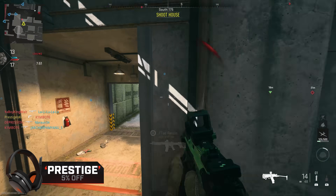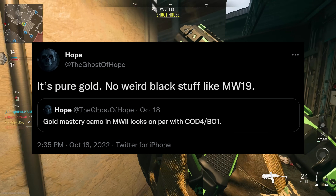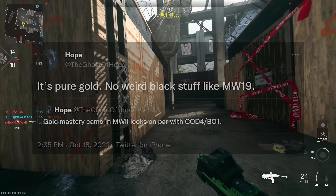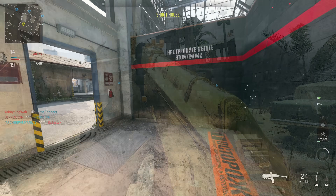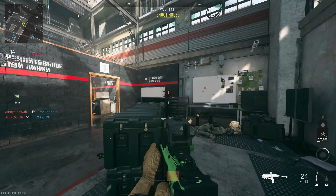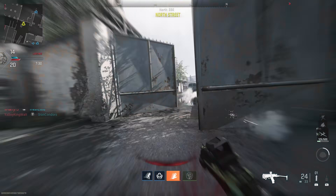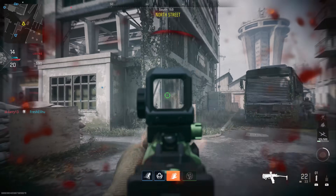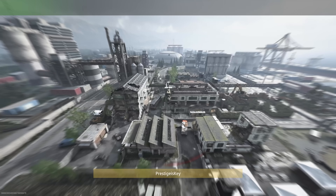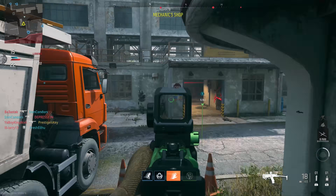Ghost of Hope went on to say that the gold mastery camo in Modern Warfare 2 looks to be on par with CoD 4 and Black Ops 1. Black Ops 1 in my opinion had the best gold camouflage ever to this day, and if it's anywhere near that I'm going to be happy. It really comes down to the shininess factor — the reflections, how it almost had a mirror finish — and seeing them go that route again would be fantastic.